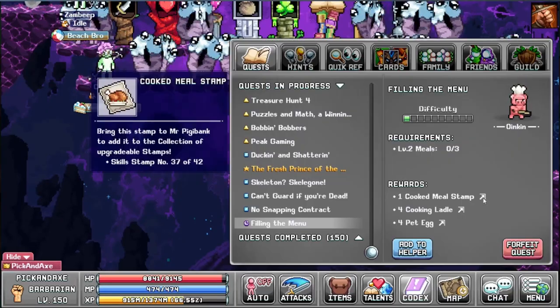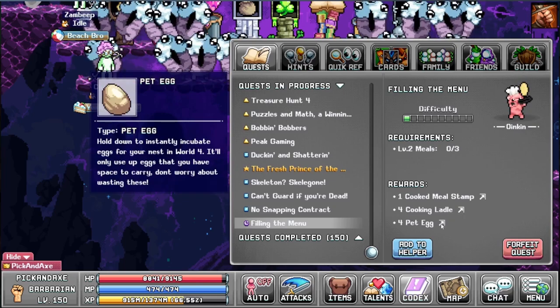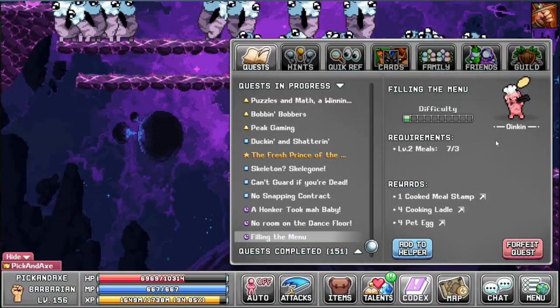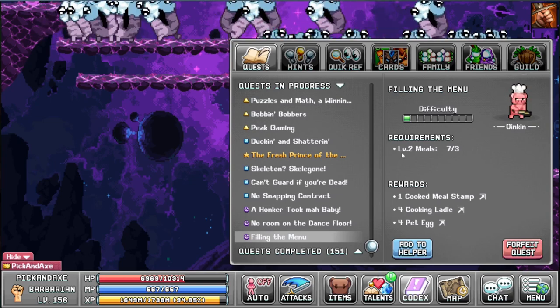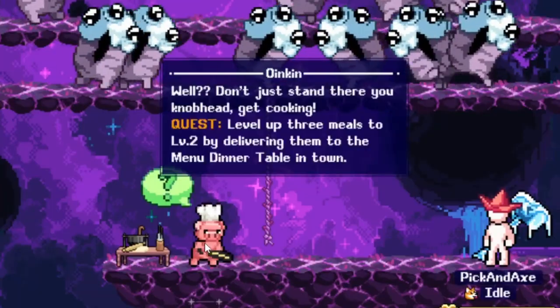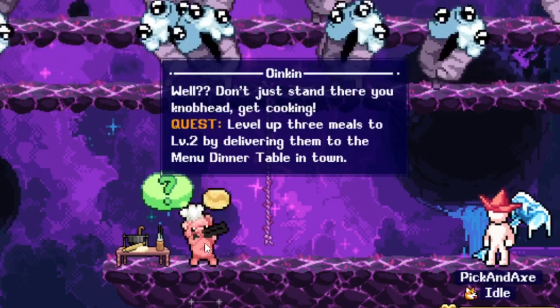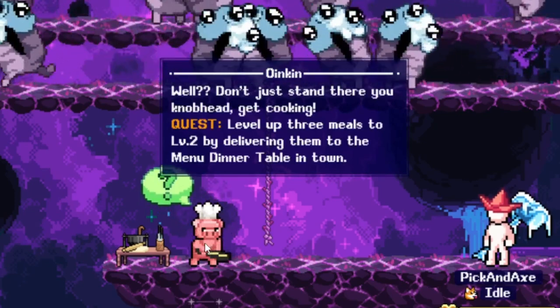He wants level two meals and we get the stamp, some cooking ladles, and some pet eggs. All mine are level one. Let's continue with the Oinkin quest — we have the level two meals needed, so let's get cooking and level up three meals to level two by delivering them to the dinner table in town.